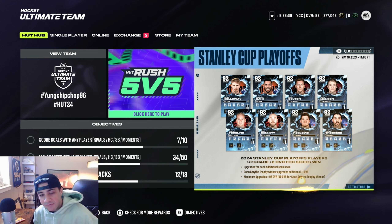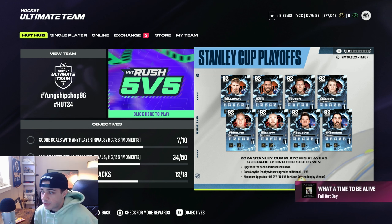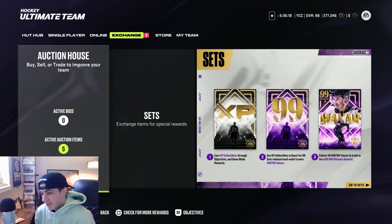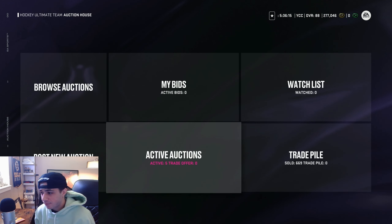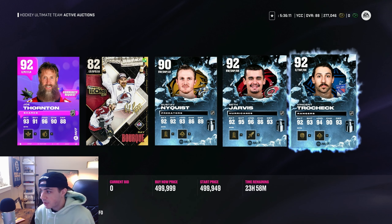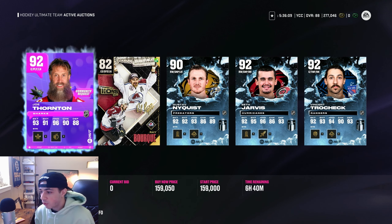They're both going to Game 7s. If they both lose, I'm going to have to scrap one of those lines. I'm thinking I would make an Edmonton Oilers line — get that Evander Kane card and put him with X Factor McDavid. I'm also thinking I would make a Rangers line, maybe get Panarin and Zibanejad and put them with Trocek — that would be a sick line. I was going to do the Hurricanes, that's why I bought Seth Jarvis, but I actually don't want to do that. I have a lot of cards — if all these sell, I'll have over a million coins.